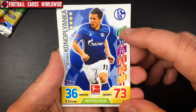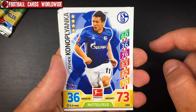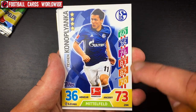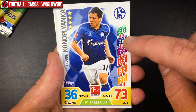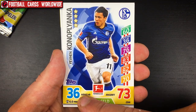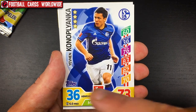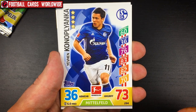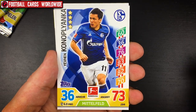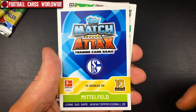The design of the cards includes the player name, star rating from one to five — though I don't think there's a one-star player this year — the club badge, six stats: heading, tackling, pass, technique, speed, and shooting, plus a defense rating and an attack rating, the position, Bundesliga logo, Topps logo, the manufacturer, the transfer value, and the card number. The back has the Match Attax logo, club badge, club name, position, 10th collection bonus, and promotion for the website.